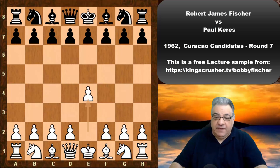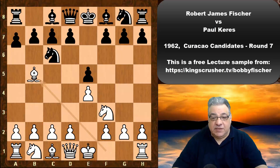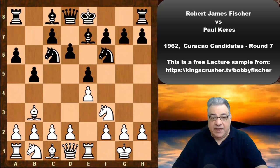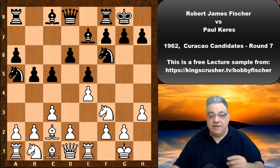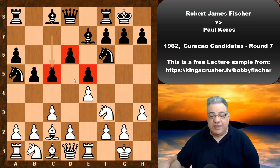After e4 e5, we see the d5 square being used as a springboard — a theme mentioned in Netflix's Queen's Gambit. In the Ruy Lopez, black commits in this closed variation to a d5 hole. Pawns on the dark squares mean the knight outpost is under pressure, but it can be used to energize the white position and pieces.